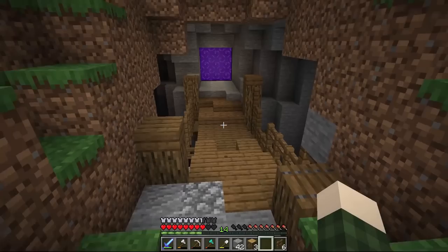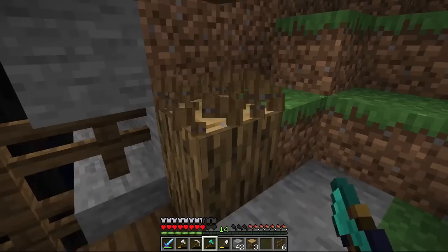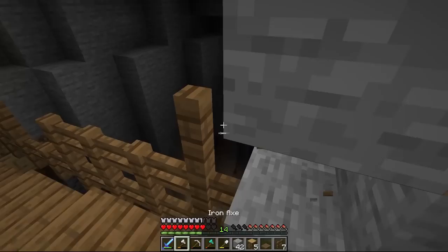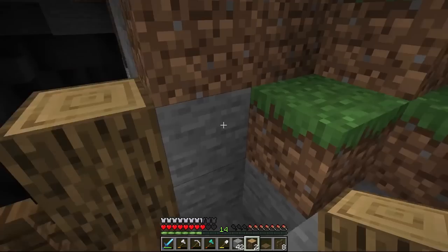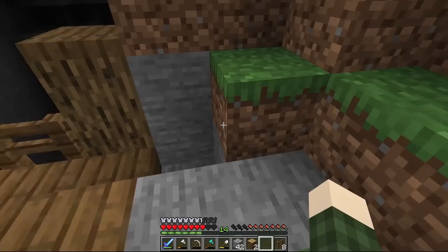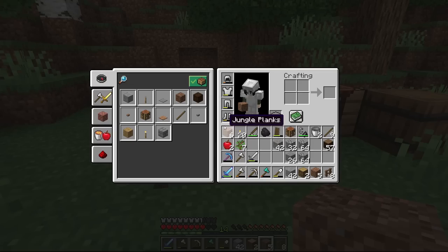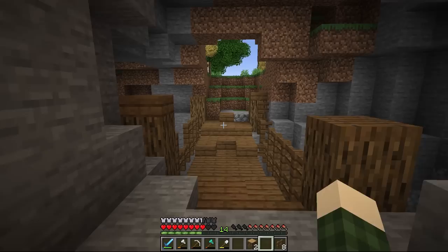That little tree stump right there looks a little weird from this angle, though not so weird from the other angle. One thing I like to try to do is make builds look good from every angle because you're probably going to see it from every angle. Maybe we move this over by one - we could pop that up, bring this down, and put the trapdoor on top. Maybe even bring some dirt blocks over on the side. I'm just winging this, going off the top of my head.